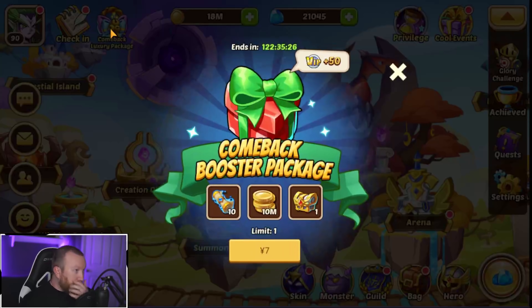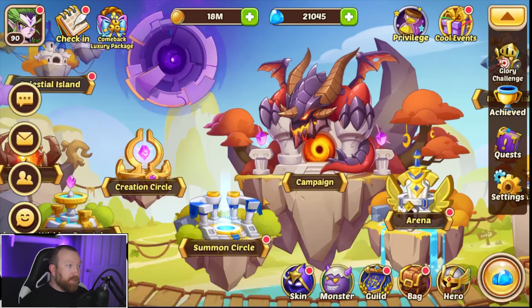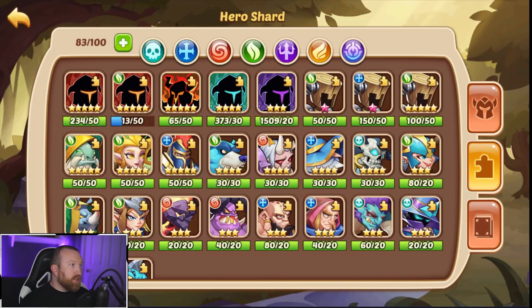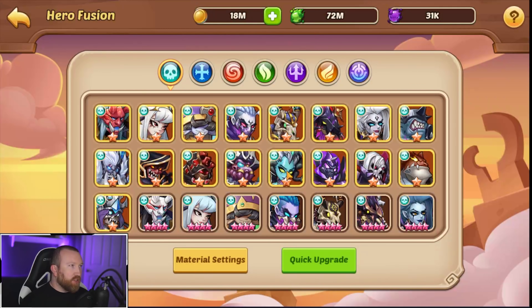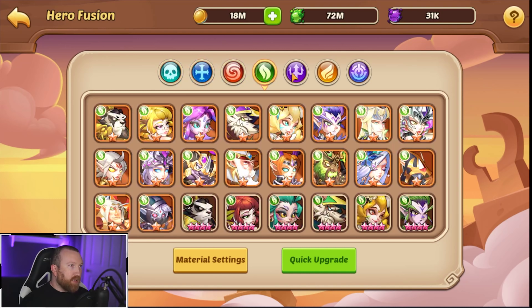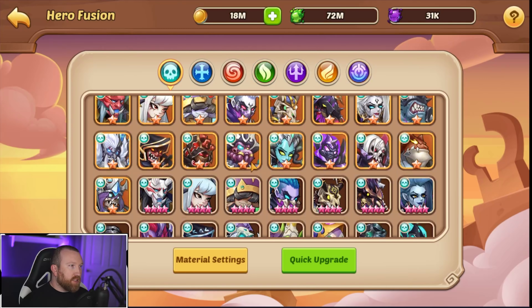We haven't played this account very long — that's why we have some of the comeback packs popping up. But really what we want to focus on today is our shards. We don't have a ton of stuff going on, but we might be able to test some things out with the new Creation Circle. This is what the brand new circle looks like — you can break it down by each type here.